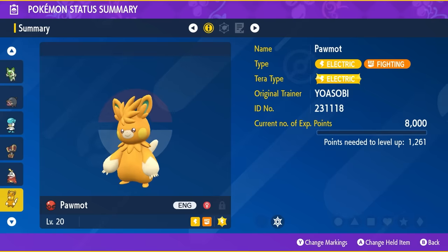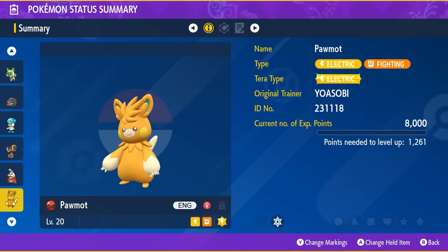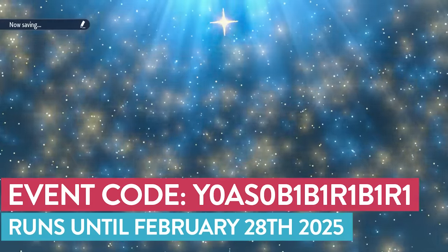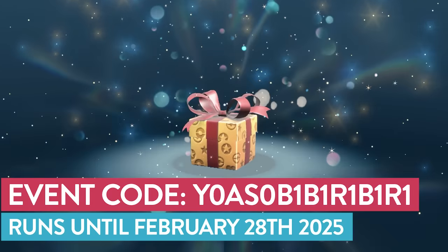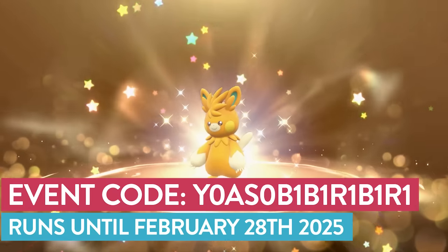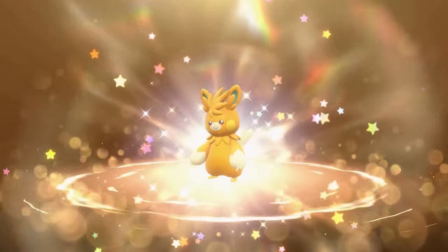Another Mystery Gift ending on the 28th of February 2025 is for a level 20 Pawmot that comes in a Cherish Ball and has the Classic Ribbon. It's a nice Mystery Gift to pick up while it's available, and it will save you a lot of trouble having to evolve this Pokemon in-game using the slightly obscure method of evolution introduced in Pokemon Scarlet and Violet.